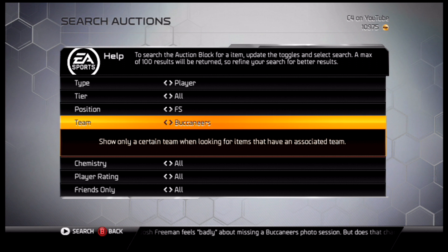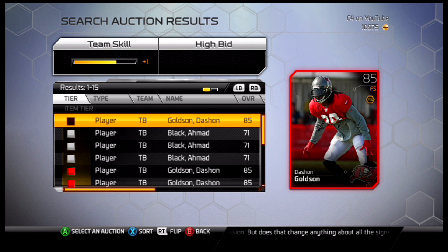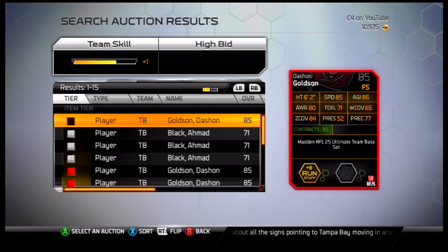At number five, we're going to the Tampa Bay Buccaneers — the former San Francisco 49er, Deshaun Goldson. 6'2", with 85 speed, 80 awareness, 71 tackling, 65 and 84 in coverage, 52 press, and 77 precision.